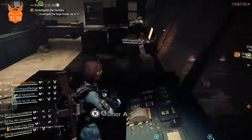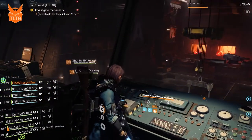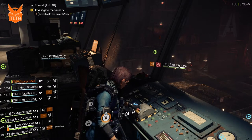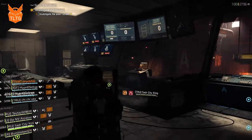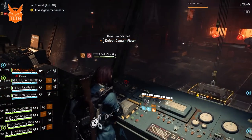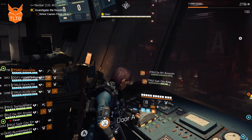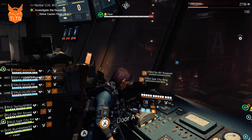All right, everybody ready? Opening it. As soon as the furnace person steps inside the furnace it will start the encounter. Here you can see I'm holding A which keeps the airlock door open so our furnace person can do damage to the boss while they wait for the next code to come up.